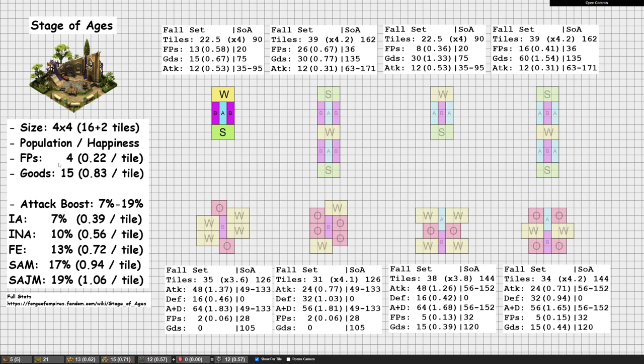You can't get current age goods from the Stage of Ages anyway. In terms of goods, I'll leave it up to you which one is best. But you do get considerably more from the Stage of Ages. Even this small forge point focus layout gives 12 attack from the wheat field, which is 0.53 attack per tile — quite poor. However, if we compare it to the lower ages of the Stage of Ages, it's actually better or comparable. So in lower ages, even the forge point focus designs actually give better attack than the Stage of Ages.